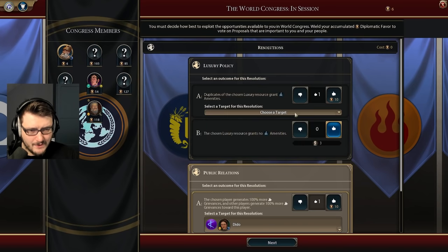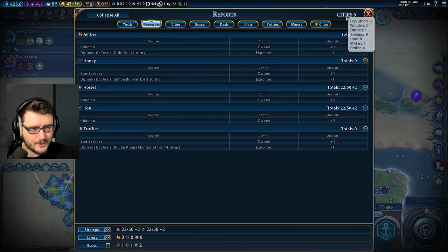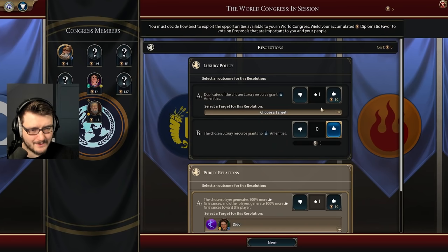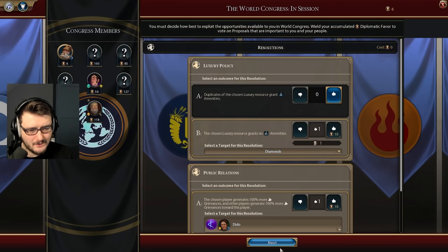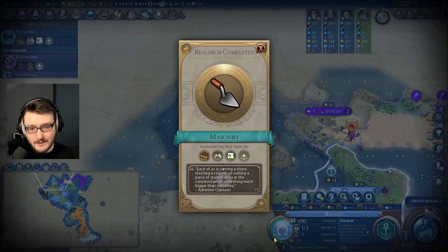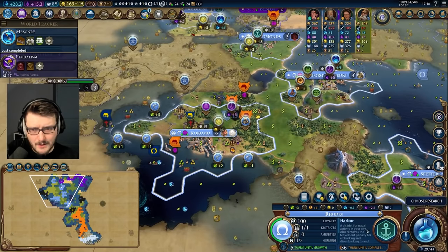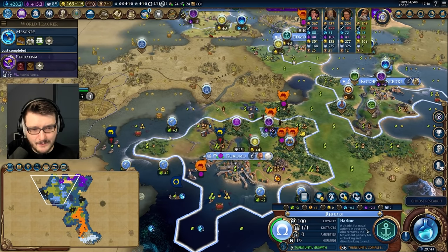I'm going to invest a bit into Rhodes to make it into a real city. Let's get that harbour up — those trade routes are key. Dido can generate more grievances and duplicates of luxury resources — they'll probably vote diamonds. It's kind of hard to tell what people will vote for because the AI uses information I don't have access to. Looks like gypsum was picked. There's Masonry. That feels like a very early World Congress, which is all the more argument that we need to get that diplomatic quarter down.